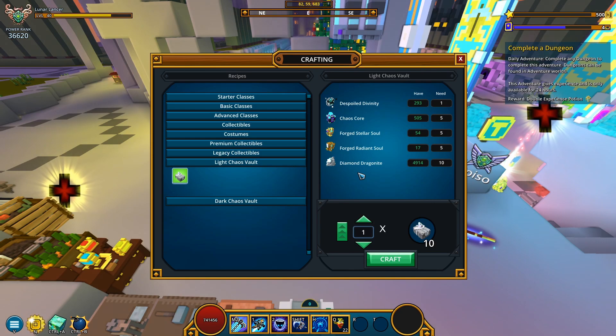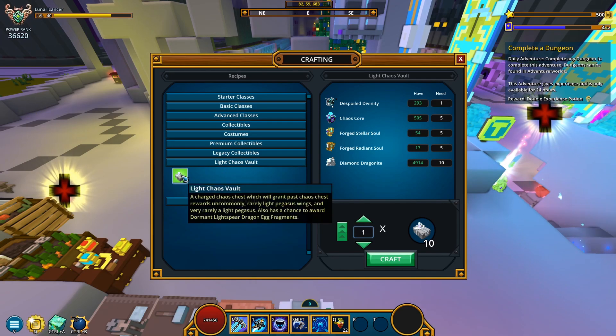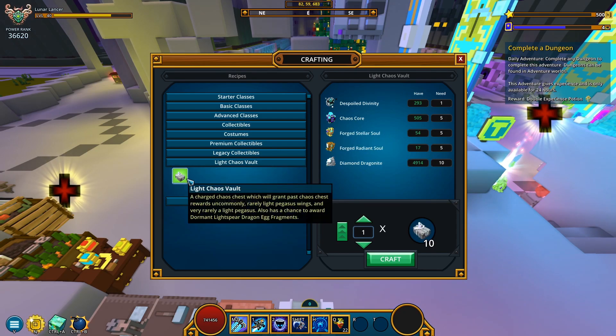I guess I'm gonna attempt opening — I'm not entirely sure, I haven't set my mind on what kind of chests to go after. Do you have any suggestions? Should I go after the light chaos vaults or dark chaos vaults? Or maybe I should just split them — have this video feature only light chaos vaults and maybe spend my chaos cores later on dark chaos vaults. I'll start with the light ones.